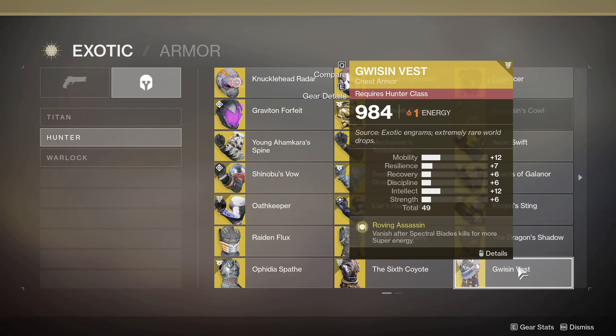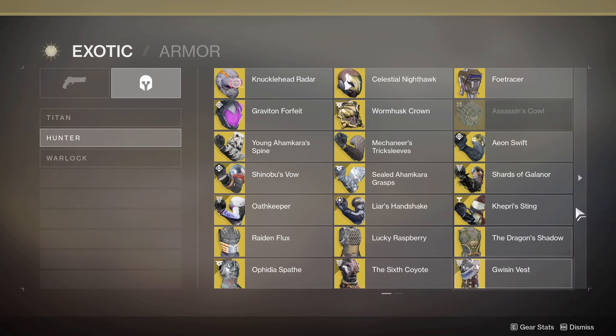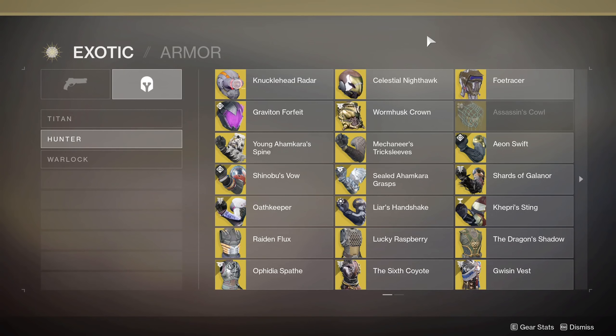If you need spectral blades void super kills, Gwisin Vest is the one — because the more enemies you kill before you turn back into stealth mode, the more energy it gives back into your super. So if you're going for void super kills, Gwisin Vest is definitely the way to go. That covers most of the Hunter ones — if you guys have any others you like for Hunters, let me know in the comments below.